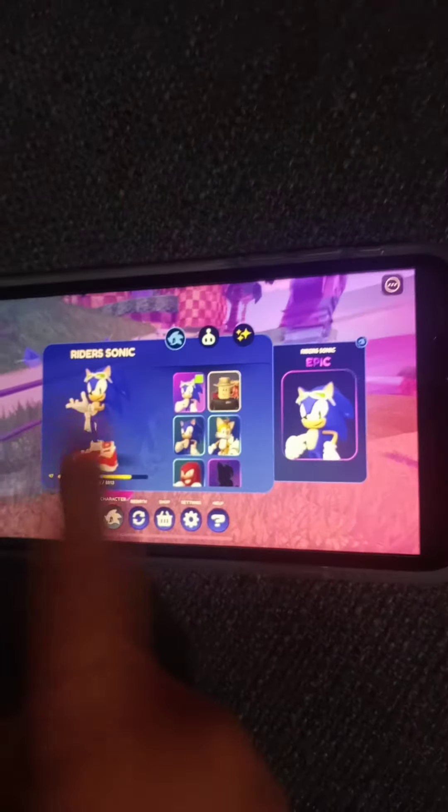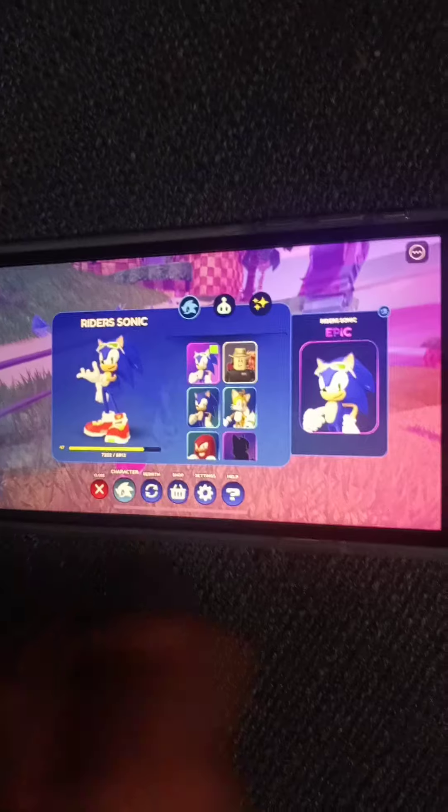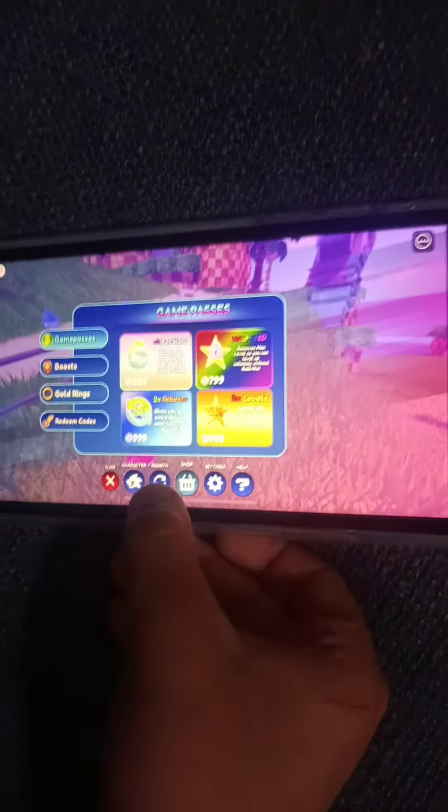So how you get Rider Sonic is basically you have to go to the shop, then press redeem code, then enter 'Rider' — and I already got the Rider skin.